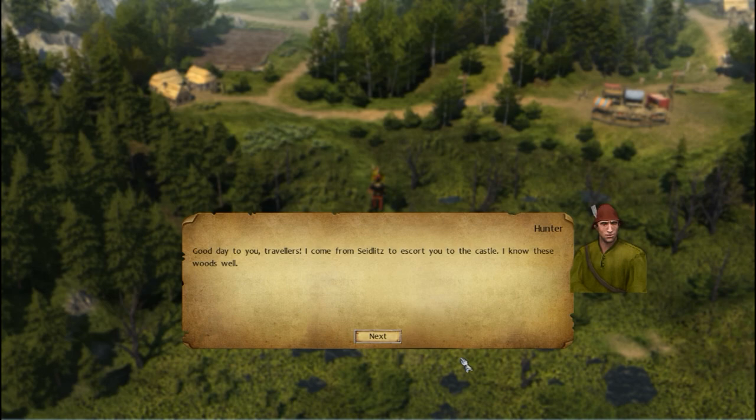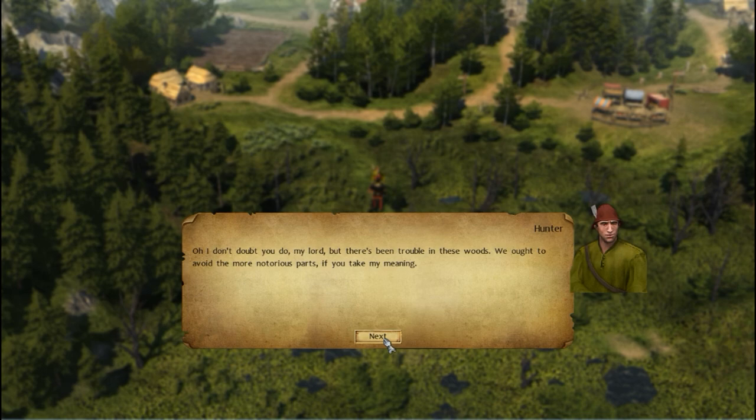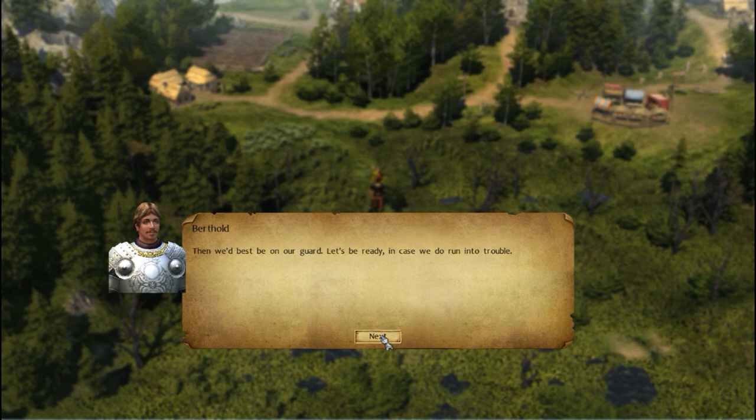We meet up with a hunter from Zeitlitz sent to escort us to the castle. He warns us there's been trouble in the woods: 'We ought to avoid the more notorious paths if you take my meaning.' We agree to be on guard and ready in case we run into trouble.